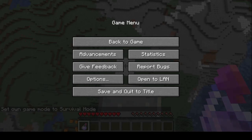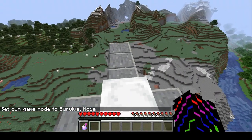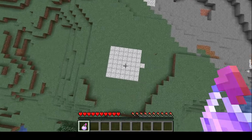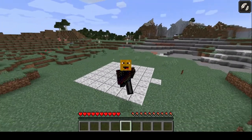Okay guys, so now I'm going to be showing you the Splash Potion of Slow Falling, which is on level 8. Let's do this. There you go, guys — that is Splash Potion of Slow Falling.